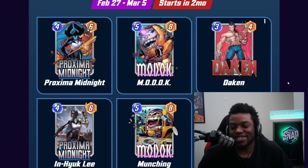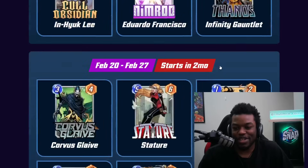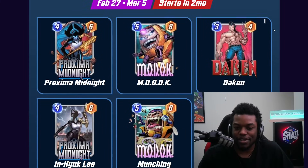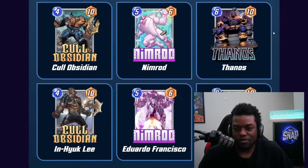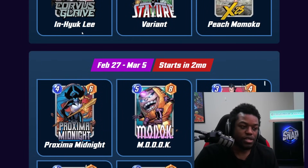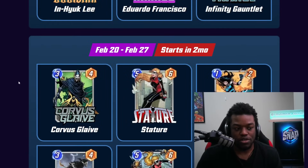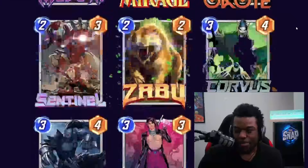The fourth week has Proxima Midnight alongside MODOK, which makes a lot of sense for a discard-focused week. Overall, this is a solid three-five lineup if you need those cards. Corvus is probably the single most valuable pickup this month for your collection. We'll have to make some decisions, but those are the highlights of what's available — definitely keep an eye on Corvus.